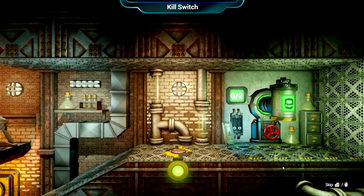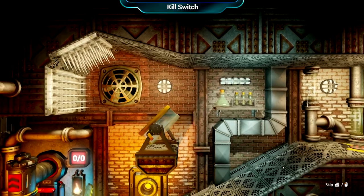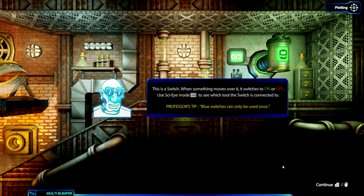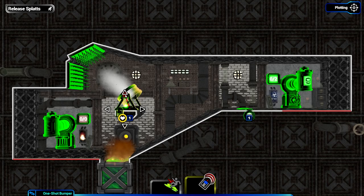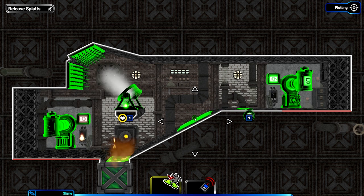Onto the next level: Kill Switch. The game's still introducing new toys. A switch, when something moves over it, switches to on or off. The switch is connected to that blowy thing. My initial idea is the first splat walks over the switch, presumably turns off that fan - absolutely fine. He then walks into the slippery goo and ends up falling to his death in the lava pit.